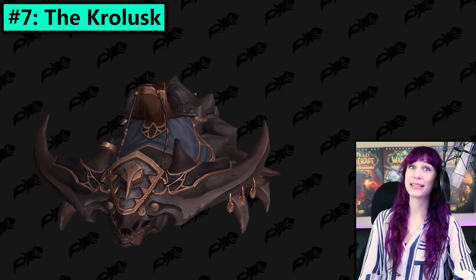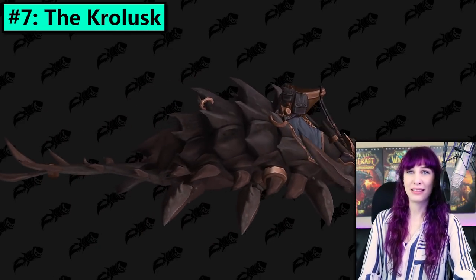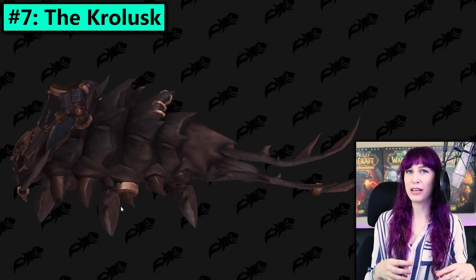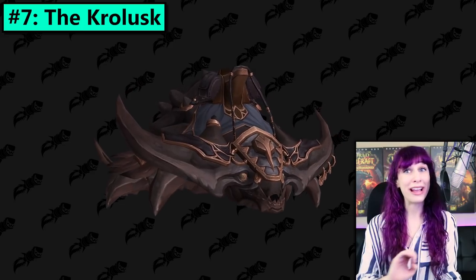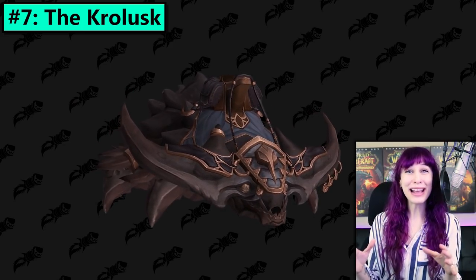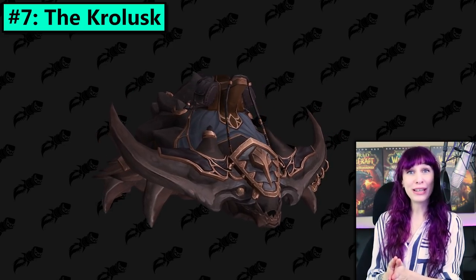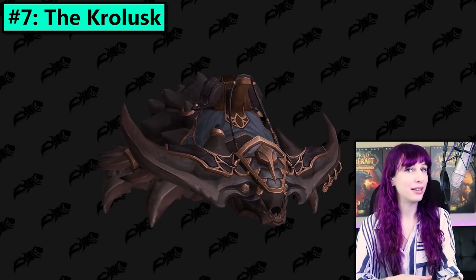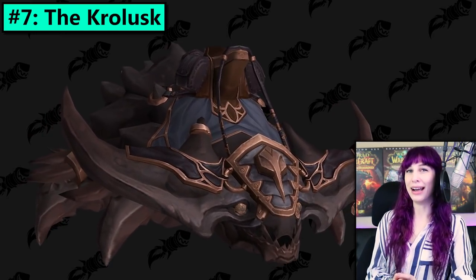Number seven! The Crolusk. It's not a real word so I don't know how to say it. I think this thing might be lost because much like the Bloodfeaster, it looks straight out of StarCraft. It's kind of freaky looking but if you pretend that it's a turtle, that'll help you adjust. And it's got surprisingly friendly looking eyes.